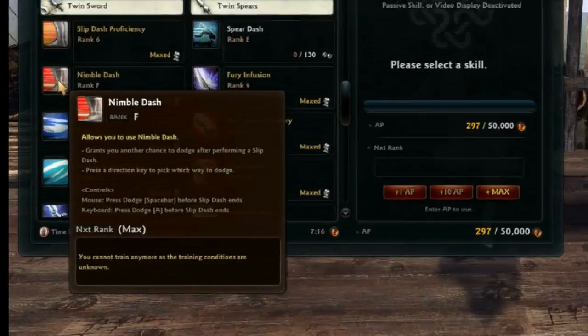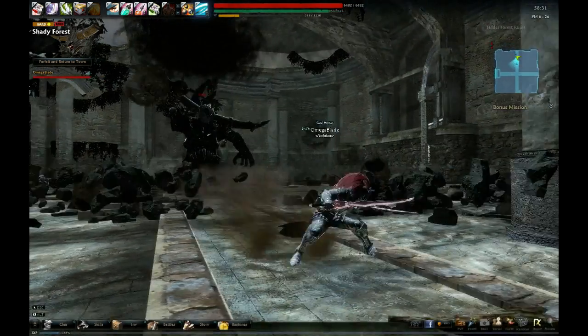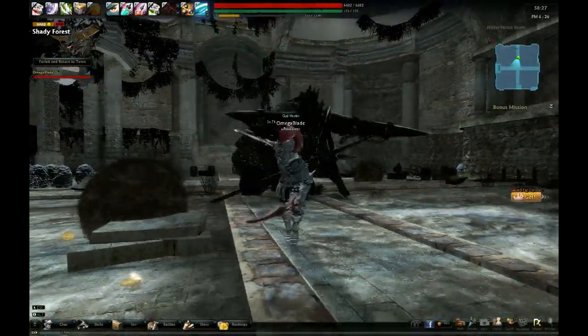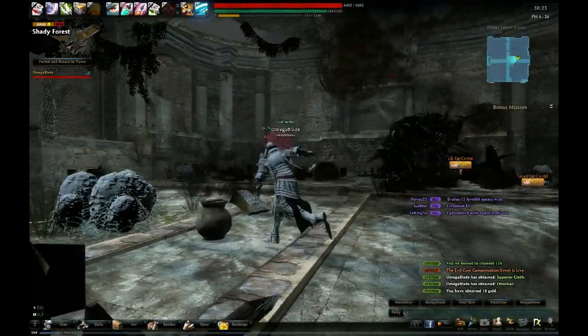Eventually, you'll get the Nimble Dash skill as well. This lets you do Slip Dash twice in a row. It's handy for spacing yourself from an enemy or passing through a multi-hit attack, but the extra stamina cost means you need to be careful not to spam this one too much. Stick with a single slip if you can, but use two if you have to.